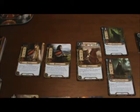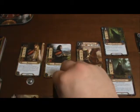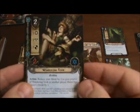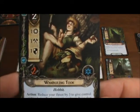We'll now begin turn 4, starting with the Resource Phase, allowing each of our heroes to gain a token. We also draw one card from our player deck, and we finally have the Wandering Took, the ally.